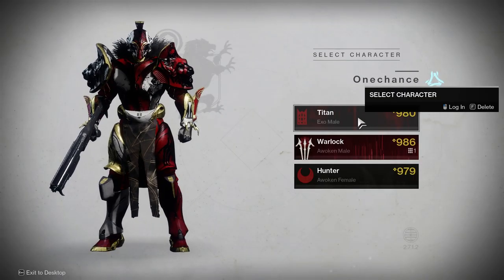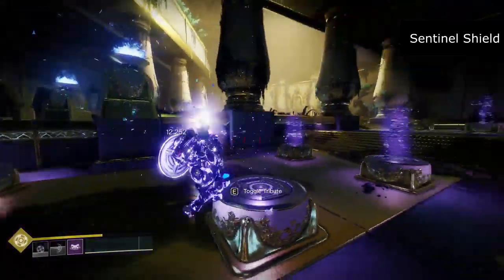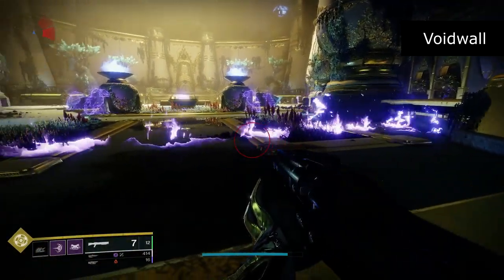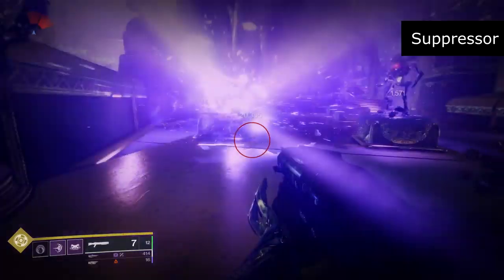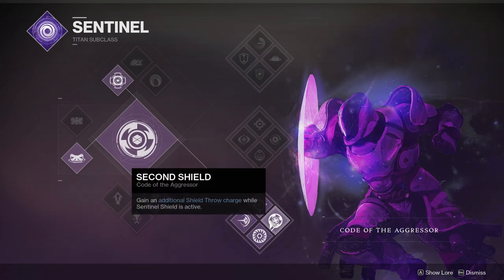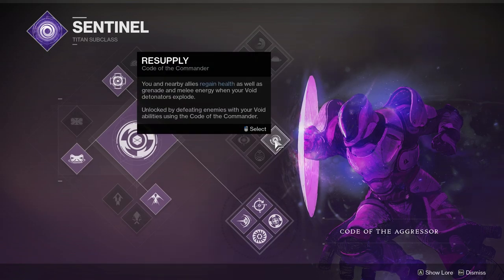Starting with the Titan, you have the subclasses Sentinel, Sunbreaker, and Striker. Sentinel allows you to live out your inner Captain America, using a shield to melee and throw at your enemies, and in end game activities it can protect and buff teammates. Grenades include magnetic grenades that explode twice when attached, void wall grenade creating a horizontal wall of burning void light, and suppressor grenade that can prevent enemies from using abilities and even bring someone out of a super. Middle trees on each subclass are only available to Forsaken or Shadowkeep holders.